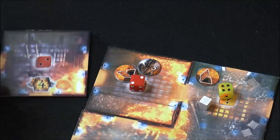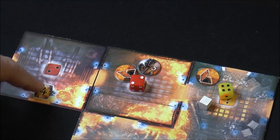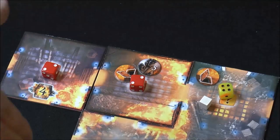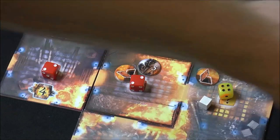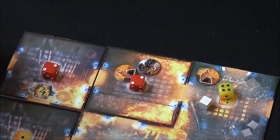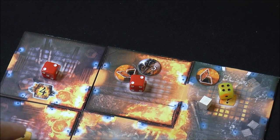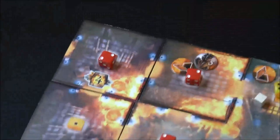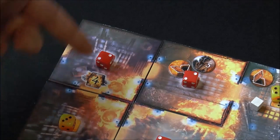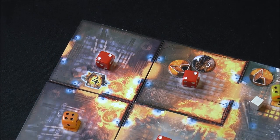Some tiles have powder kegs — when the fire die on that tile hits four, it explodes out a doorway, raising the die in the adjacent room by one. If that adjacent die was already at three, that room's die now jumps to four, potentially triggering a chain reaction. This cascade of explosions is definitely something you want to avoid.